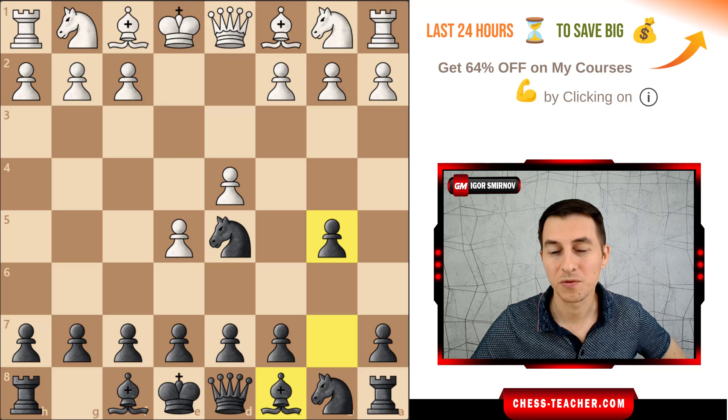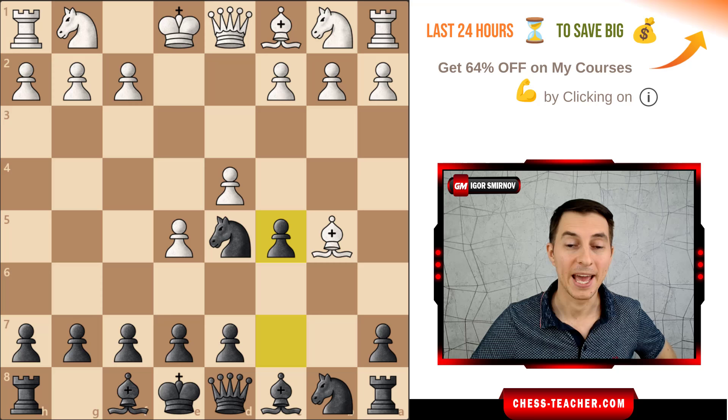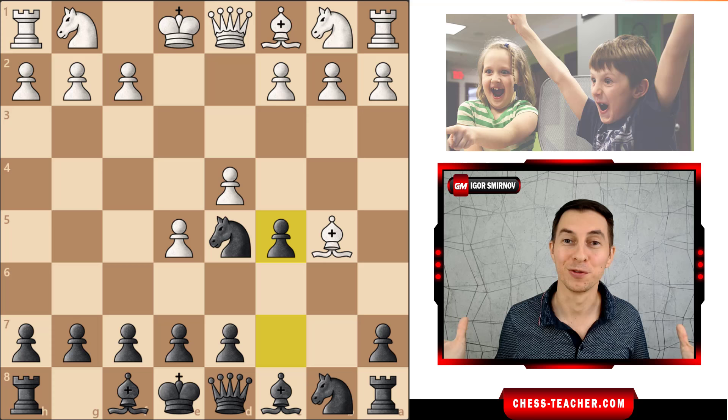Well, all of a sudden you start this really unexpected counterattack by playing pawn c5. So far nothing really indicates that white is in danger. But you'll be surprised to know that in a lot of the main lines of this opening, you're going to win this position in something like three moves. Again, as I said earlier, this is completely insane.